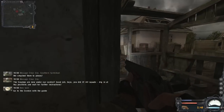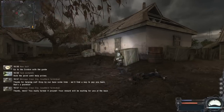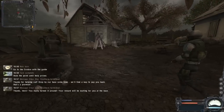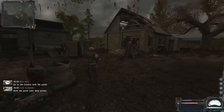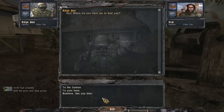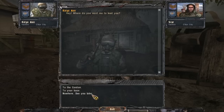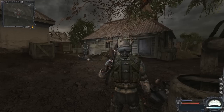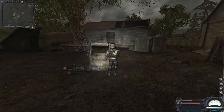The Clear Sky commander calls in: 'Good job boys, you did it. All squads, dig in at key positions and wait for further instructions.' And with that, we can now leave the swamp by talking to this guy. He'll take us to the Cordon, the next area, which is also the first area from Stalker: Shadow of Chernobyl. However, we'll save that for next episode, where things actually start to get interesting again. So until then, I've been Shadefire — I hope you join me again next time.